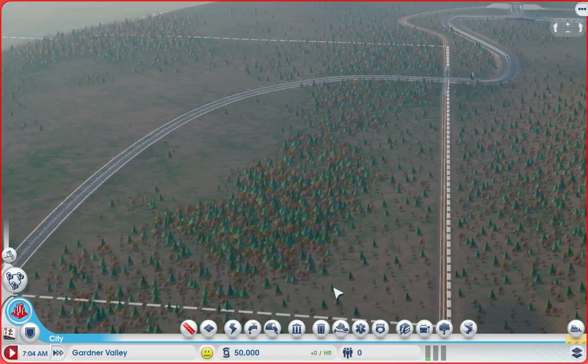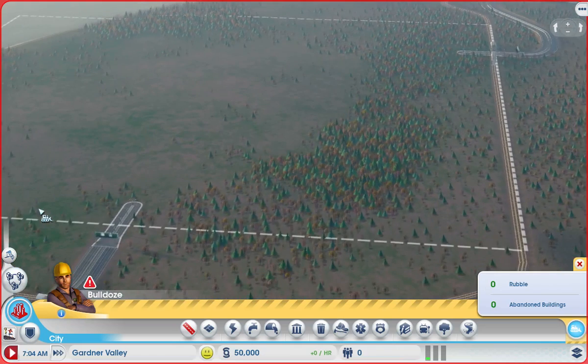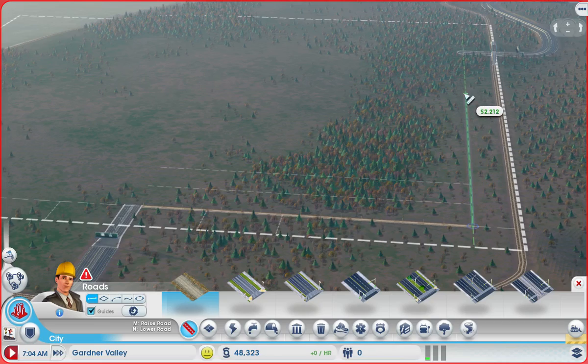The first thing we're going to do is actually bulldoze this road. I know that sounds crazy, because we're going to do a grid and a curve does not belong in a grid, but luckily we have two entrances. So the first thing we're going to do is use low-density roads to create our city and just do the grids. Now supposedly there are magic numbers you can use to make your roads a certain width and height to have the perfect city, but I'm not going to play like that — I just want this to be fun and relaxing.